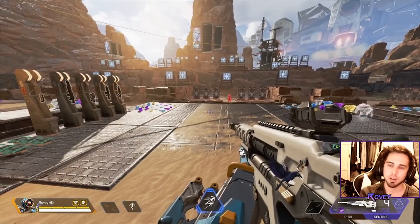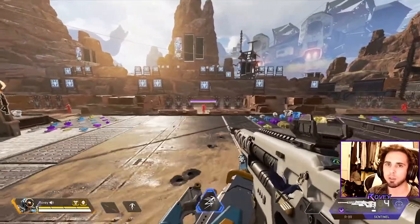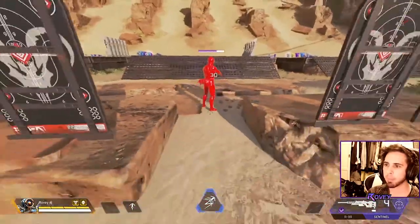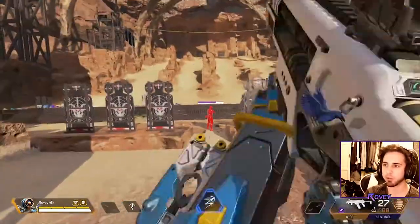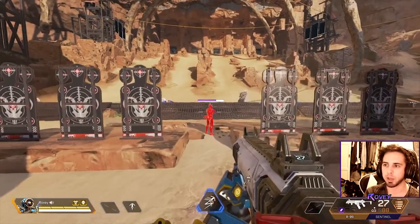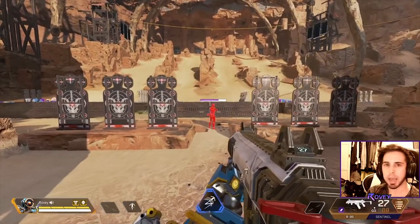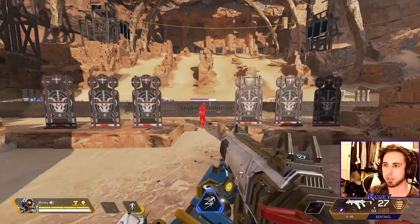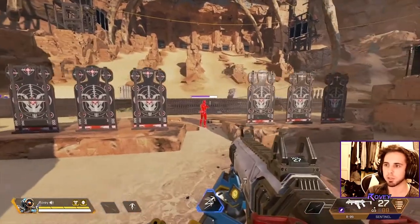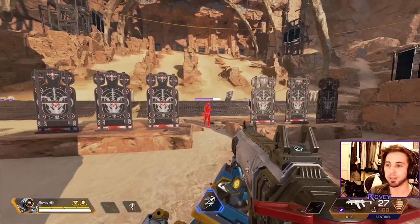A common mistake is spamming your strafe while shooting at someone who isn't even looking at you. If you sneak up behind an enemy and have the jump on them, focus on getting headshot damage — stay a little more still and improve your aim for that burst damage before they even realize you're shooting at them. The strafing helps when they're shooting at you, but when they're not looking, focus on your aim instead.